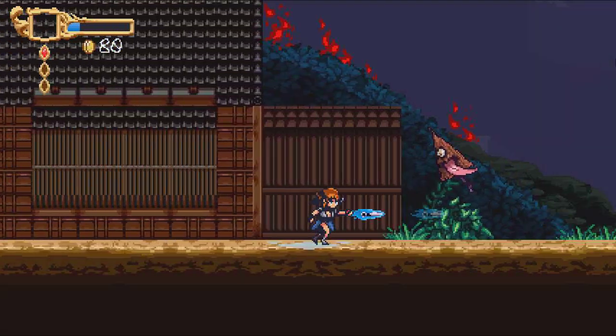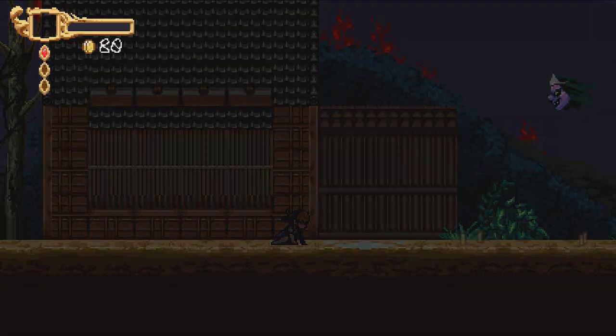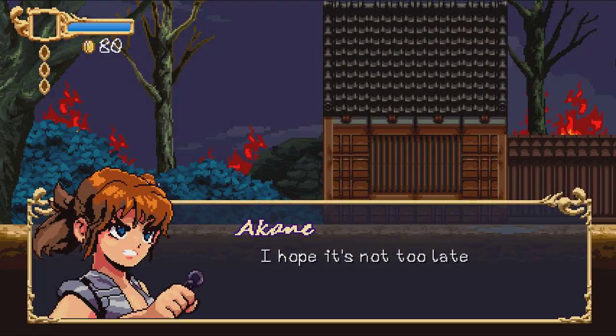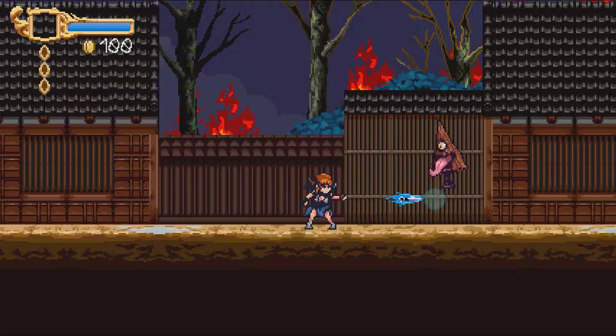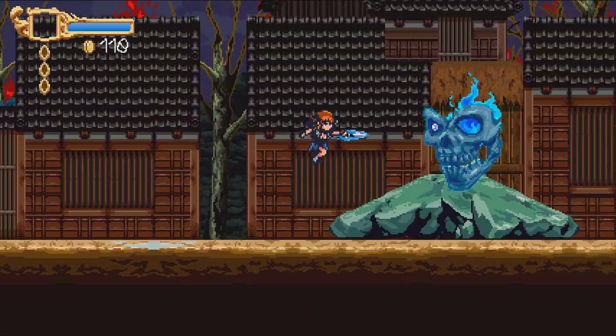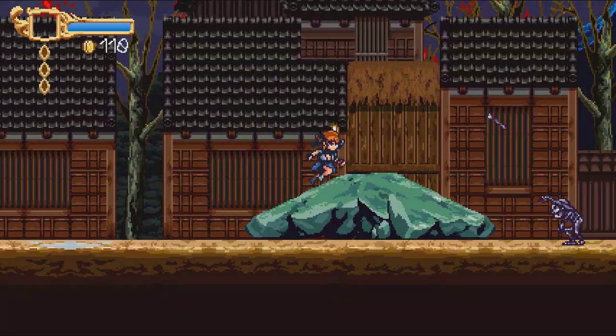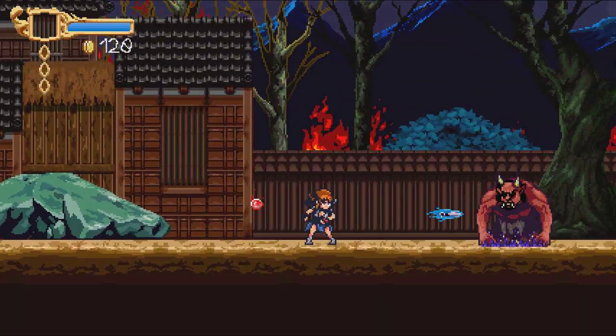One problem with this character is that sometimes you miss the attack because of how she throws — sometimes you can mix it up. You want to hit but she doesn't always connect. That's one issue: sometimes you want to throw but it doesn't throw, and you miss and you can die. And there was clipping through the enemy — like, what the hell was that?